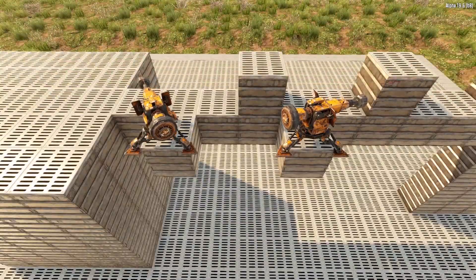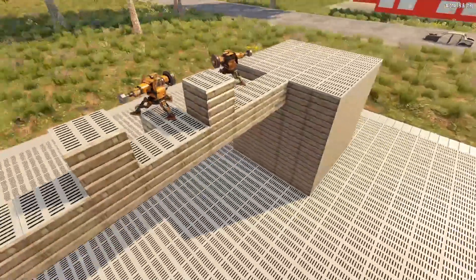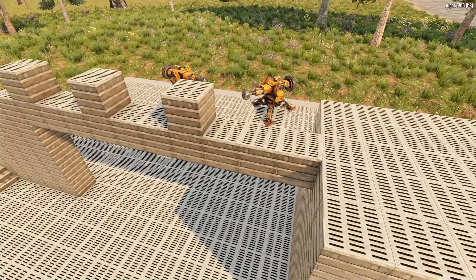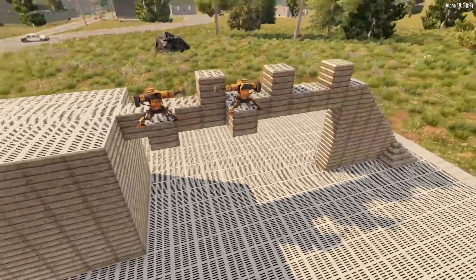Plop down a couple of blocks on the side of the walkway, place the Robotic Sledge on top of those blocks, and our Horde Base is almost complete. All we have to do now is enclose our fighting platform, add in a couple of bits here and there, and we are good to go.